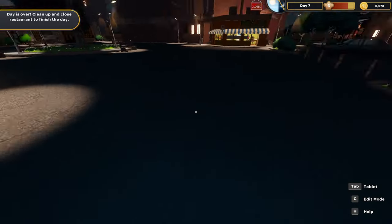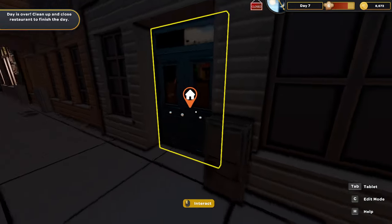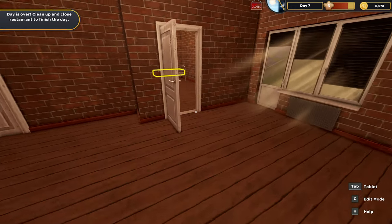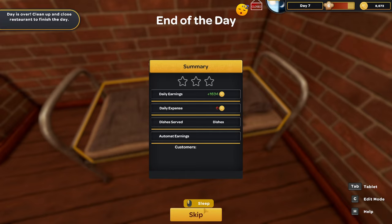I think we can probably end the day. I always like running back to the house because it feels a little more realistic - running back to our empty apartment with a cot and going to sleep. Our kebabs are up to level 3 and our fries are up to level 3. We're going to go to sleep - we made a bunch of money, served 9 dishes, got automat earnings. We had a 2 star day.